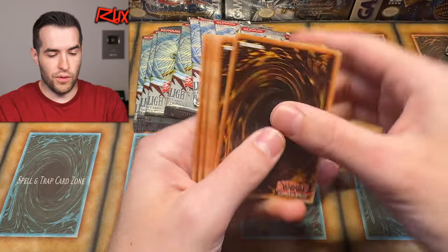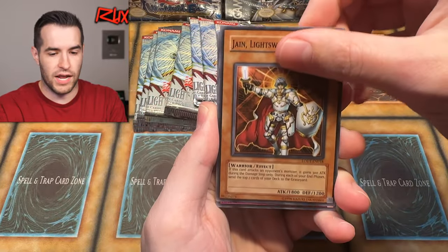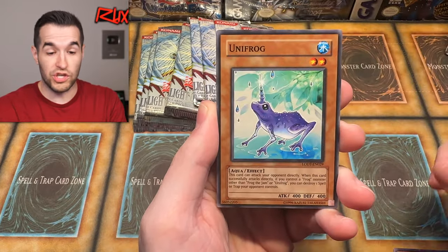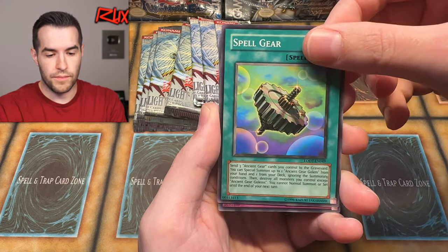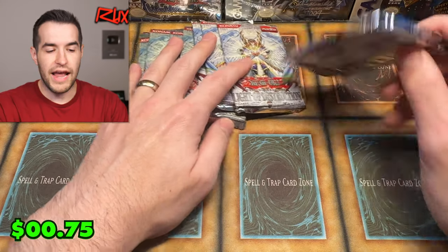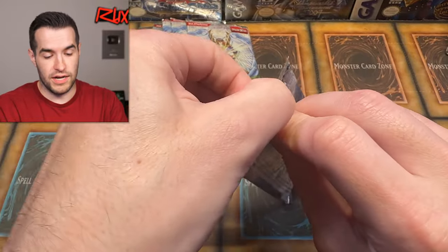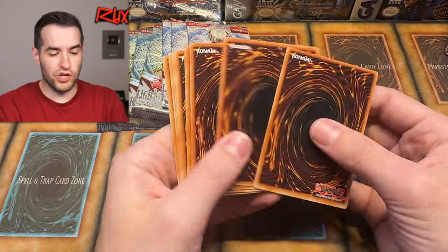Light of Destruction, keep it going. We have Deformation, Jane Lightsworn Paladin, Summon Limit — pretty cool — Realm of Light, Arcana Force 18 The Moon, Arcana Force 6 The Lovers, Unifrog — I haven't seen that one yet — Spell Gear, and Froggy Force Field. The Frogs have returned! Eight packs left plus the first edition pack, so don't get too carried away — it's going to be pretty epic. Hopefully that one will contain something big, because so far the regular packs are not exactly giving us something great — a bunch of junk.